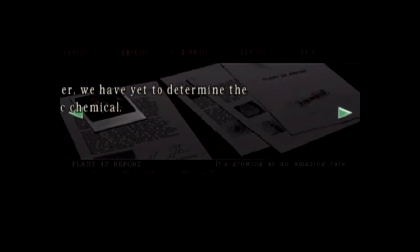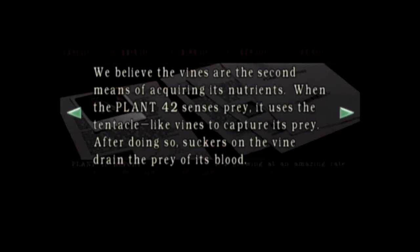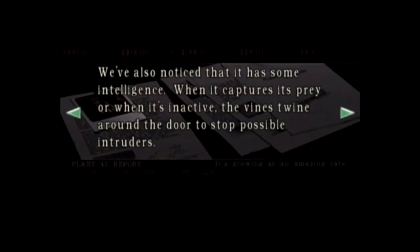However, we have yet to determine the specific chemical. The bulb-like body of Plant 42 has been cited hanging from the ceiling on the first floor. We're sure that it used the air ducts to reach the first floor. Numerous long tentacle-like vines are protruding from the bulb. We believe the vines are the second means of acquiring nutrients. When Plant 42 senses prey, it uses its tentacle-like vines to capture it. Suckers on the plant then drain the prey of its blood. We've also noticed it has some intelligence - when it captures prey or when it's inactive, the vines twine up around the door to stop possible intruders.